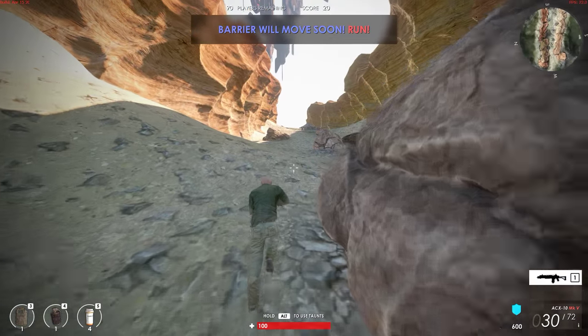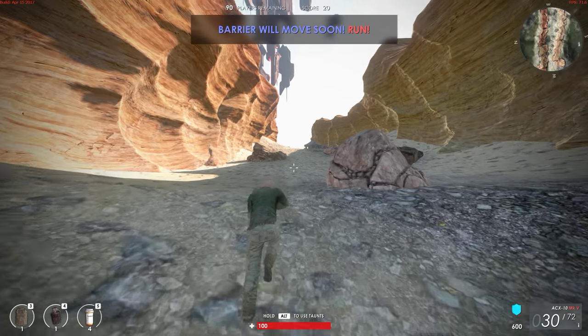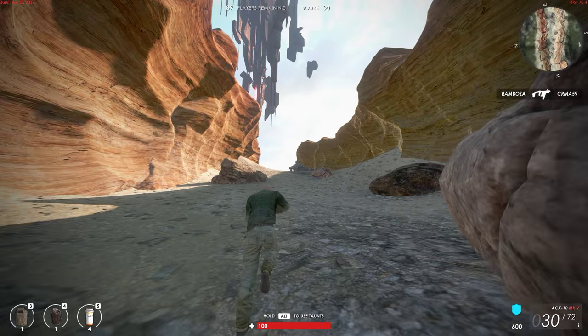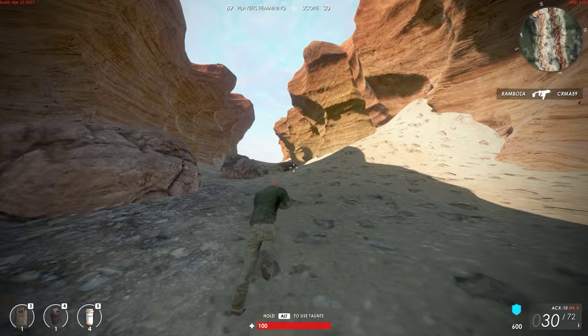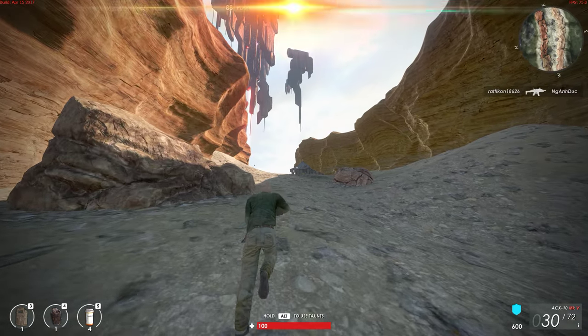It seems to be doing the same thing that Battlegrounds does in that there's a barrier that shrinks. It's telling me the barrier will move soon and I've got to run, but I can't see it. It seems like the basic way to handle that sort of thing.